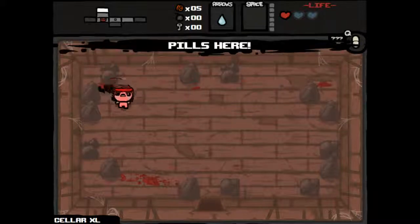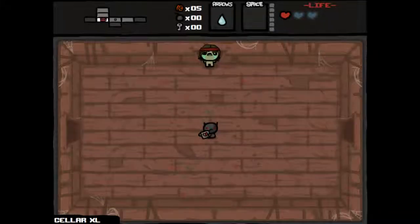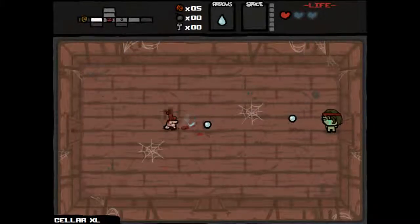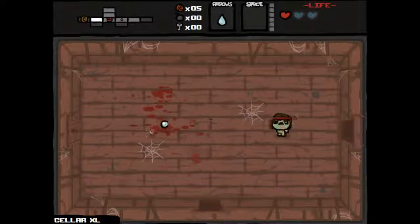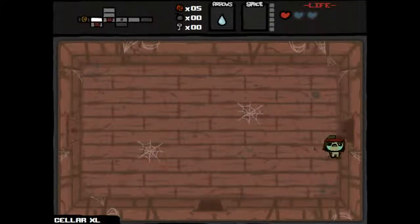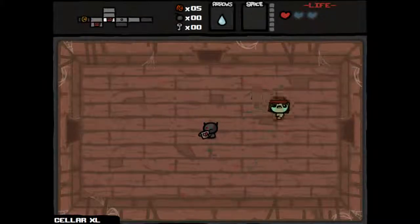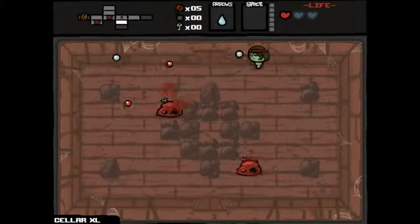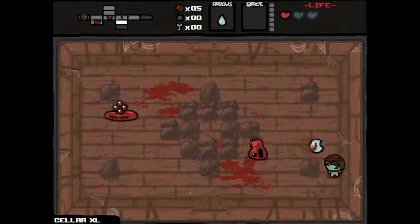We got a pill — Luck Up. Awesome. Luck Up will give us better payout odds. What we're looking for now is some keys. He might be good to play in a little bit. Let's explore a little bit more. That's another beggar, who will also pay us out with an item, but he actually takes money.